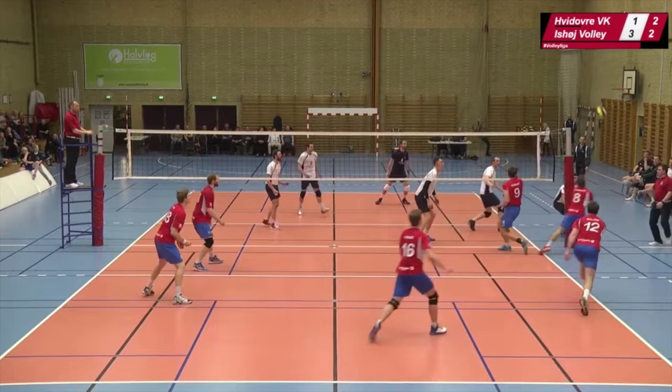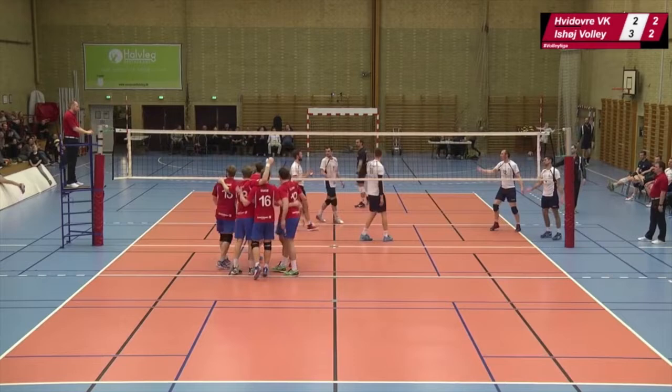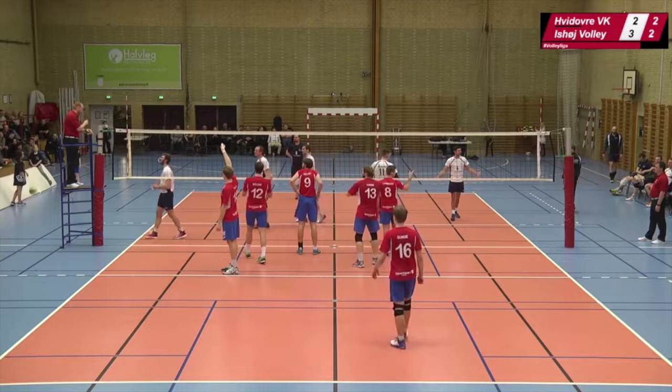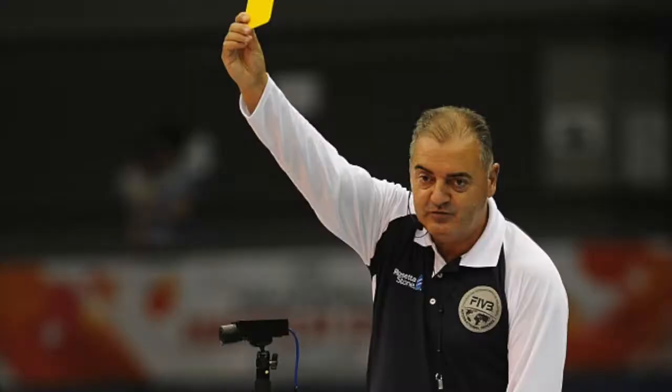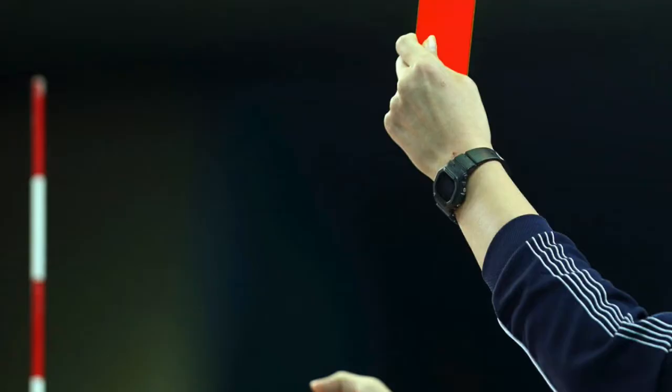Let's go back to what we mentioned at the beginning. To control the game, the referees can sanction players. Every team has a captain, and the only player that can talk to a referee is the captain, and this has to happen in a respectful way. After a warning, a player may get a yellow card if he or she is shouting at officials, coaching staff, spectators, or opponents. Yellow cards, when shown, act as a warning — no penalty is incurred when a yellow card is shown.